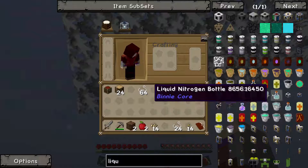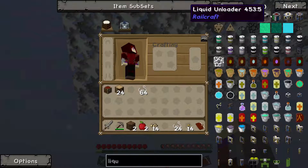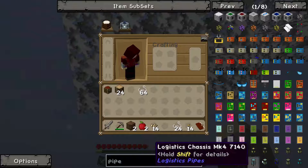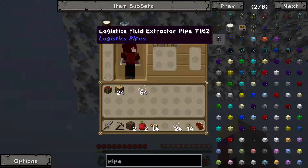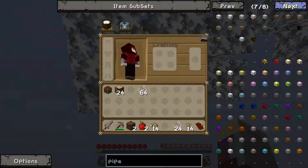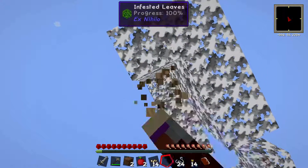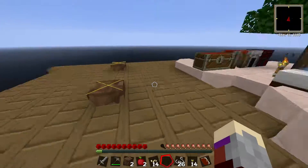I'm looking if there's liquid ducts or PIP — just doing a quick check. There are logistic pipes but I do not touch that mod because it's caused issues with a few friends of mine. Okay, we have the BuildCraft pipes — I can just use those to transport it. I think I can use BuildCraft to transport the liquid from inside, you know what I mean — you've seen enough FTB.